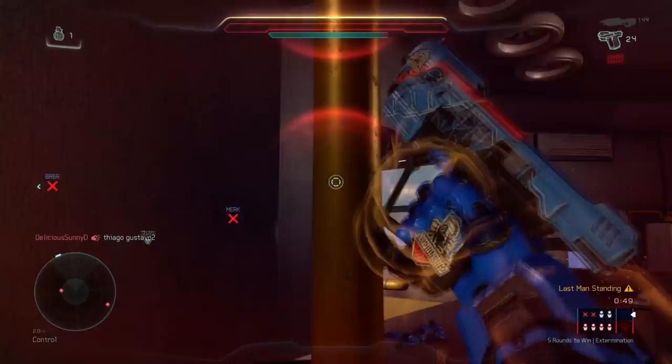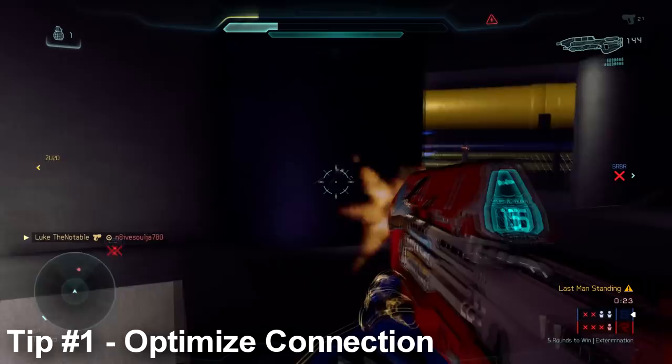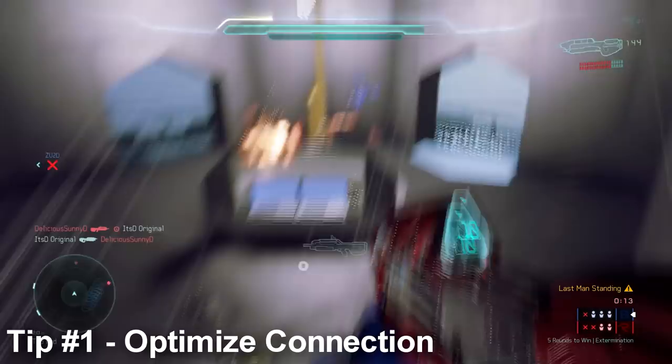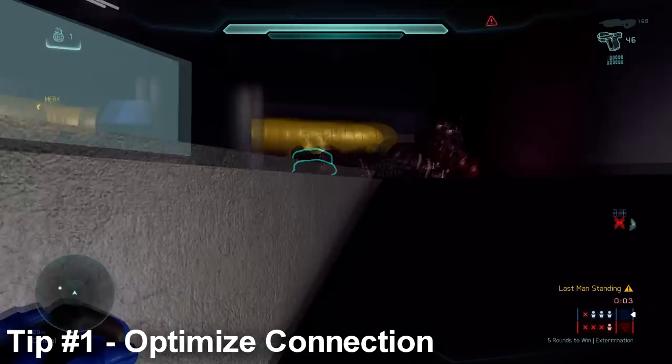Tip number one: optimize your own connection. If you're not using an Ethernet cable to connect your router to your Xbox, you're doing it wrong. Using Wi-Fi for your Xbox increases your overall latency and makes everything terrible. If you can use an Ethernet cable it helps a ton. Also, make sure most devices using internet in your house are turned off — having tons of devices on the same connection will only make your ping go up and make your games worse.